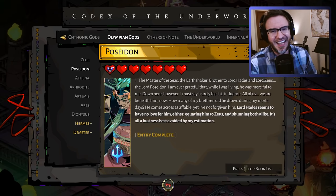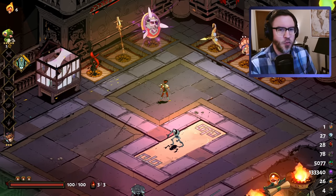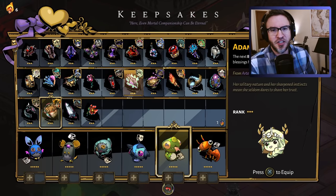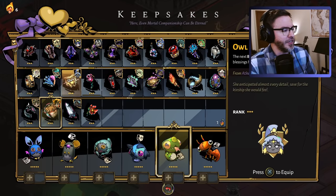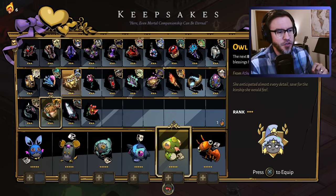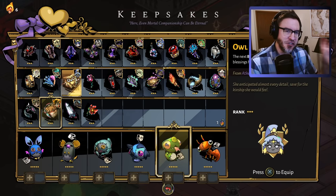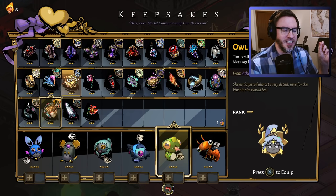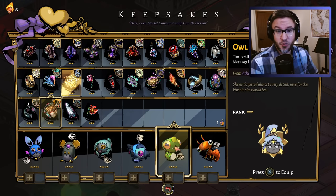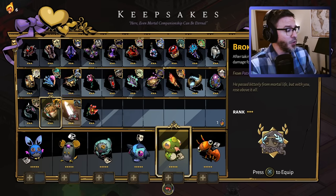Some of you may be saying: you can't determine what gods you see or what kinds of boons you see — that's ridiculous, this is a roguelite. Well, give nectar to gods and they will give you their keepsakes. When you get one of their keepsakes, you can take it and it guarantees that the next boon you find will be from that god. You may see a shop with a god that isn't what you chose — that is possible — but as far as room rewards, it'll be that god. You'll always have that opportunity. So that is one way you can shape the run.